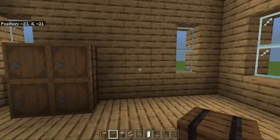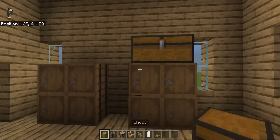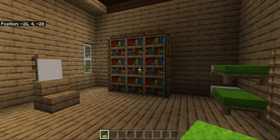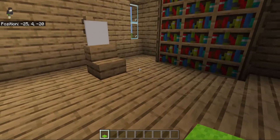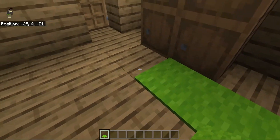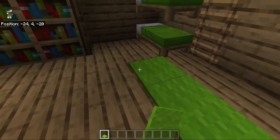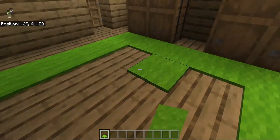Over on this wall, this is going to be where their dressers are — a dresser here and a dresser right here, with two double chests on top of both. As always, these rooms look bare so we're adding a carpet that goes around the room except for the border.